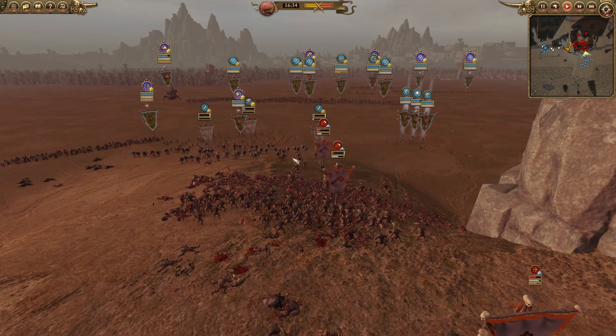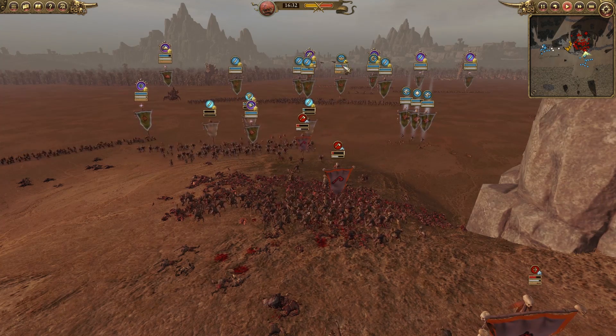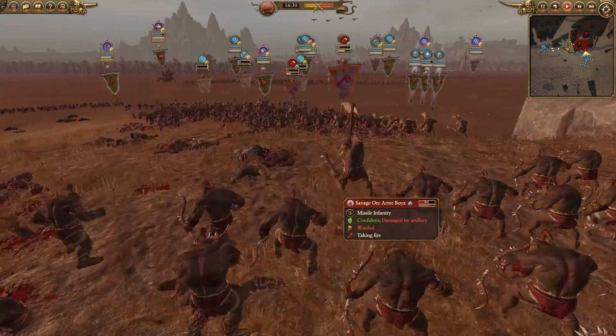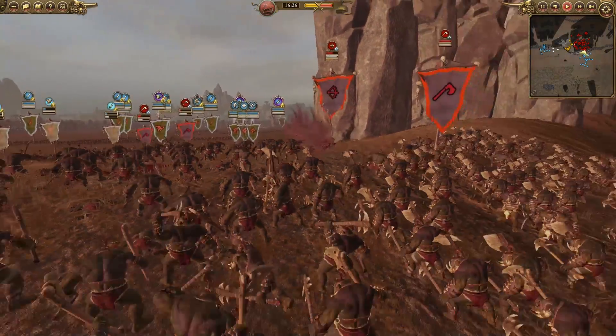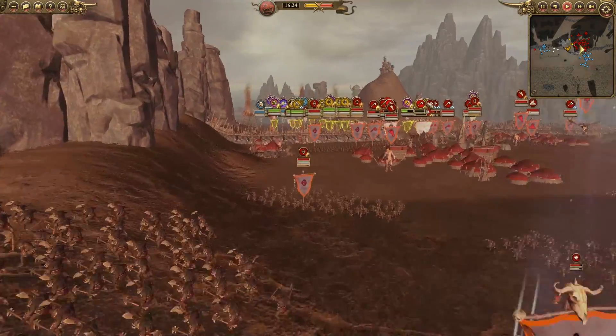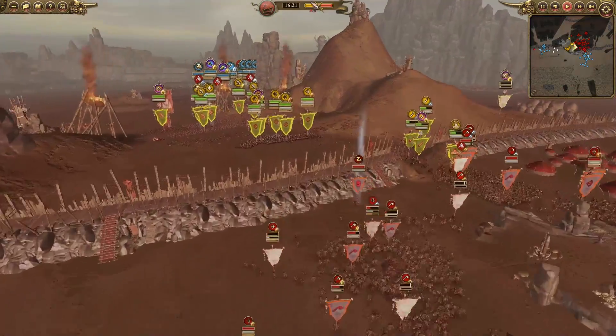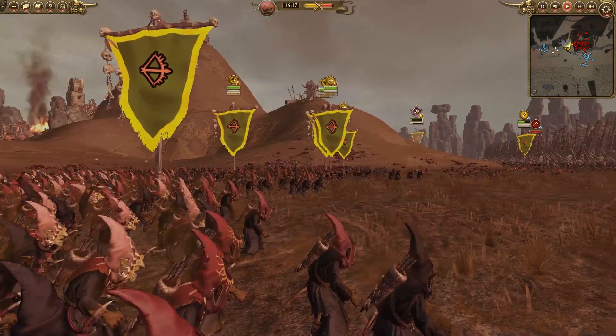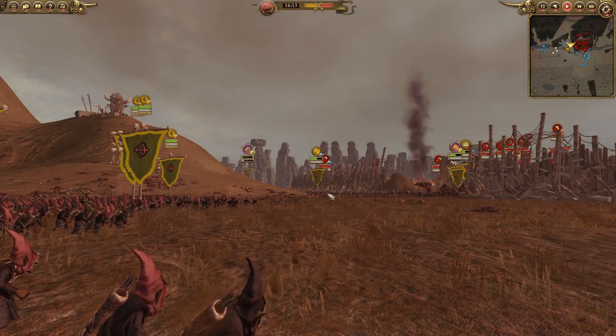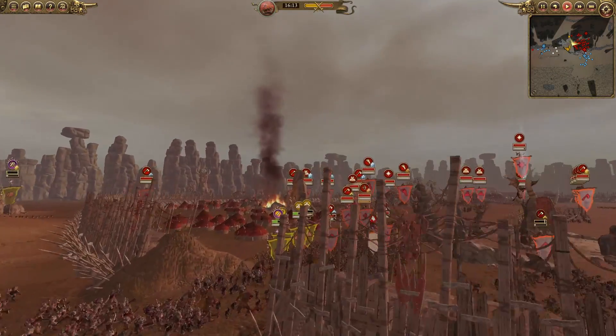They're using the biggins and squigs as a meat shield so the archers and doom divers can find their hits, because obviously the doom divers have some pretty nice targets. Quite a lot of damage is going out on these guys. And as I said, with all these archers — there are like six units of night goblin archers — if they start volleying all at once they're just going to disintegrate anything in their path.